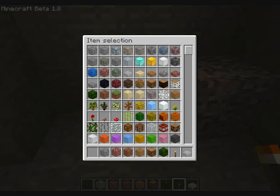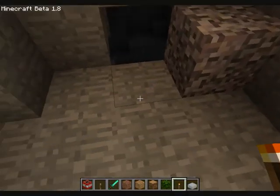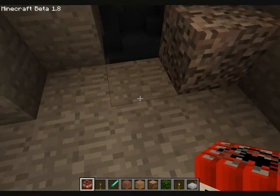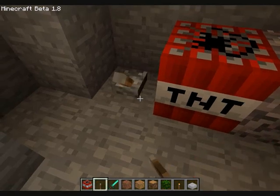In creative mode you got infinite items. I'm actually going to have a little bit of fun and play with this. Let's find a lever — okay, we've got a lever. Now, in creative mode you've got no health bar, none whatsoever. So you've got nothing to worry about dying.